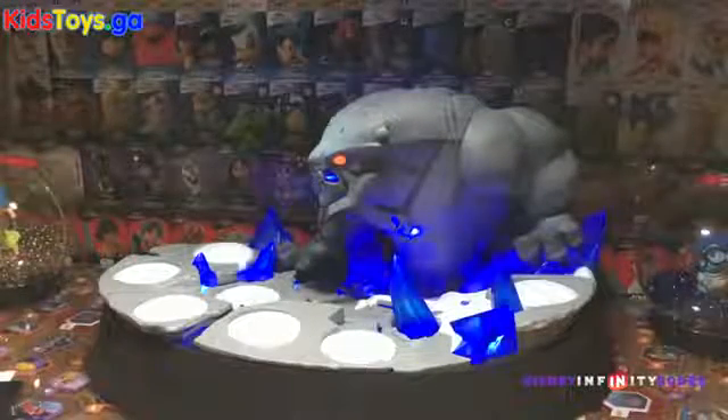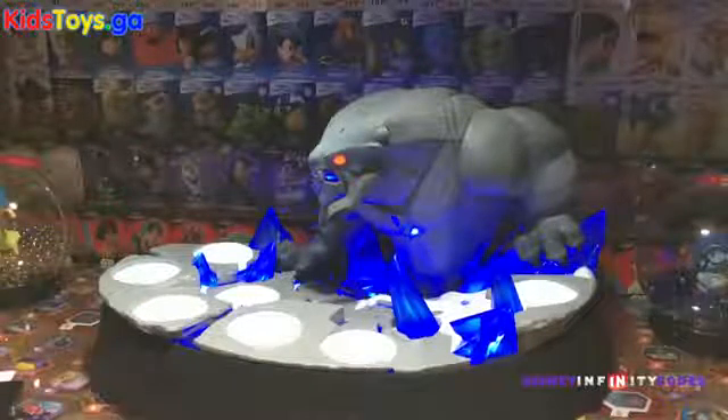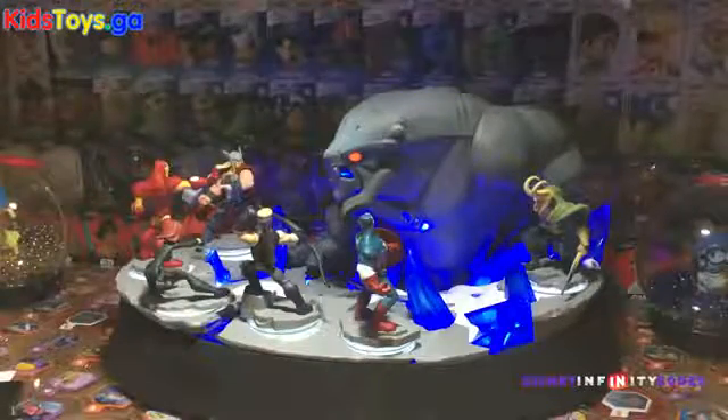Then you touch it again and the whole base starts to glow, and all these little pedestals glow — that's pretty rad, I like that a lot. I grabbed a few of the heroes, and what I really like is that this part of the display is in fact the same color as the bases of the heroes — that's kind of cool. You can position them all around it. Left the Hulk upstairs and Falcon downstairs apparently, but you get the idea. You can see the size of it compared to the figures, which is very, very cool.